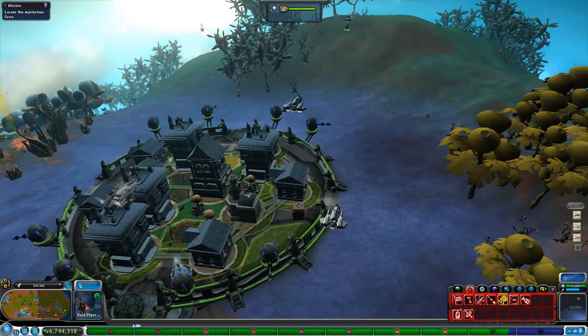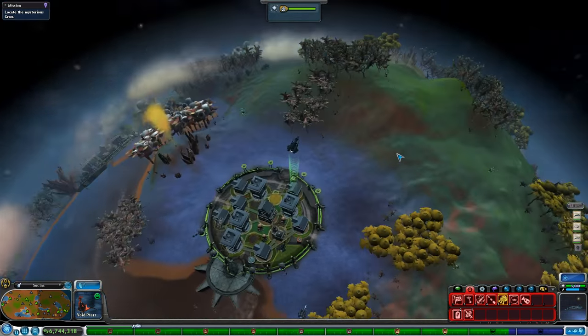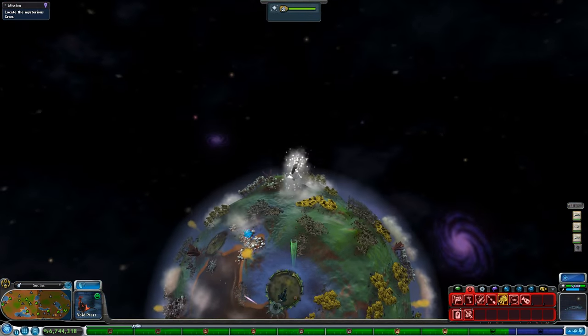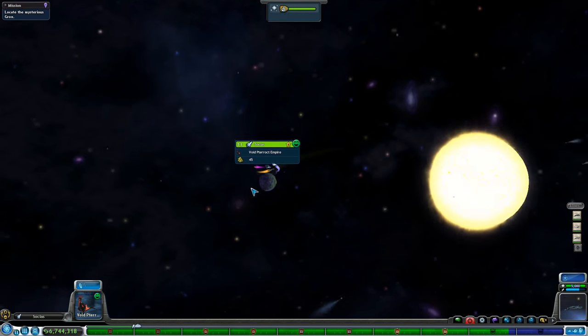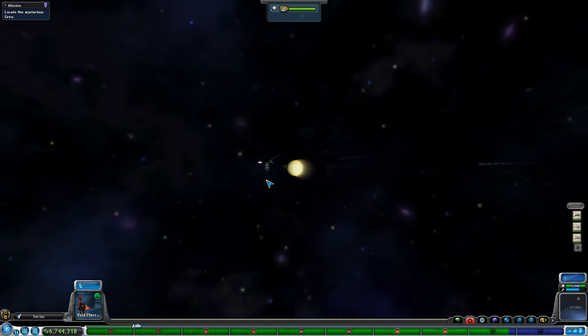Oh, they have cute little houses! Cute little pagoda houses! Alright, well you guys enjoy your delicious looking eyeball trees. I hate eyeball trees. We'll come back with 10 million spore bucks and try to buy this next time.